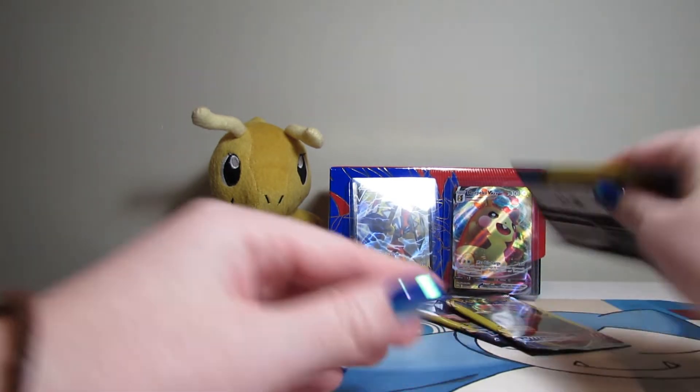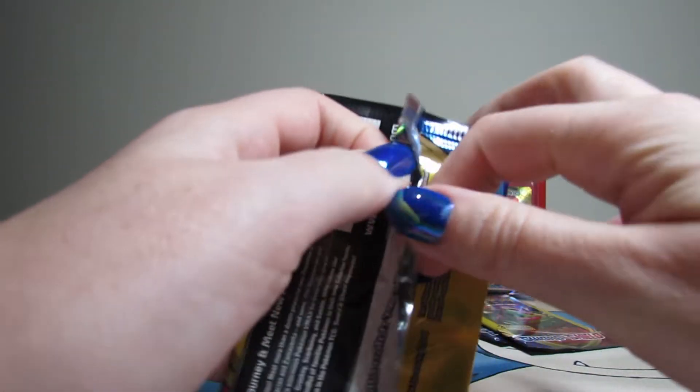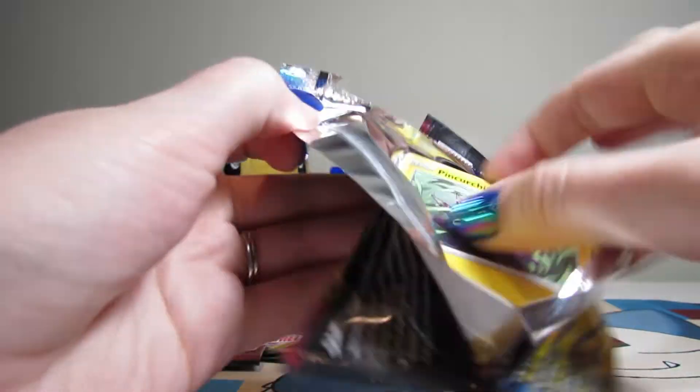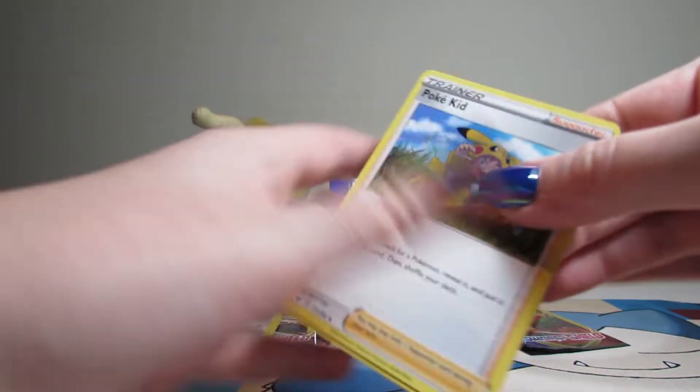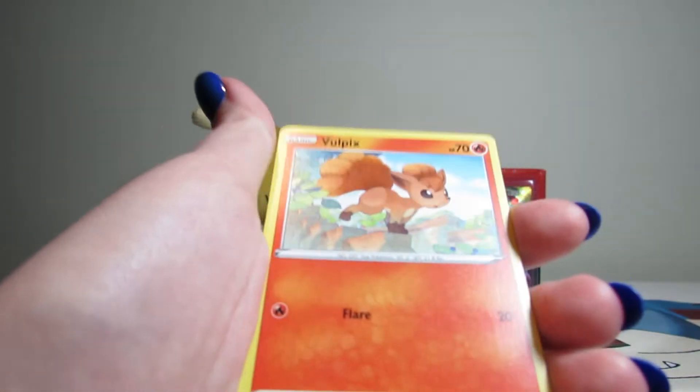Three to go. Just give me all three good pulls — yeah, that'd be awesome. Anything can happen. Pokey Kid, Pincurchin, and a Flapple. That's okay, I like Flapple so I can't be mad at her. She's nice.